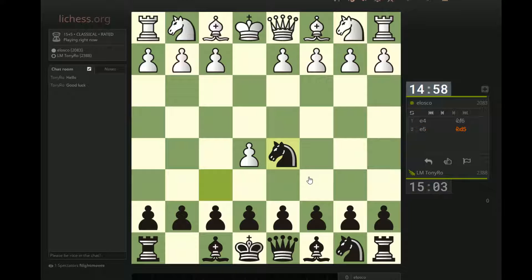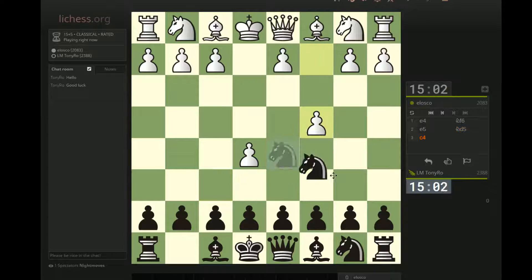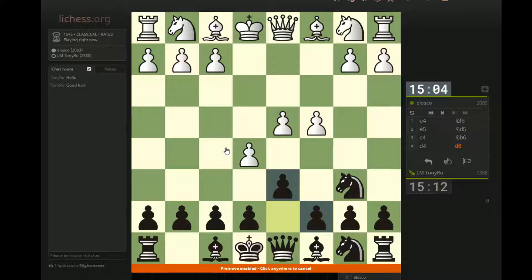We're going to play the Alekhine's Defense — we're going to mix it up. Go for the win. Please don't play this. One time — yes! Okay, so we're probably going to get the Four Pawns Attack or the exchange variation.